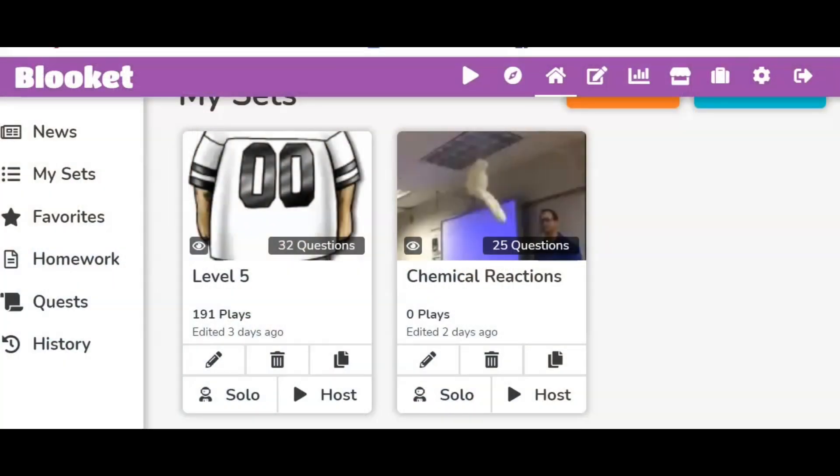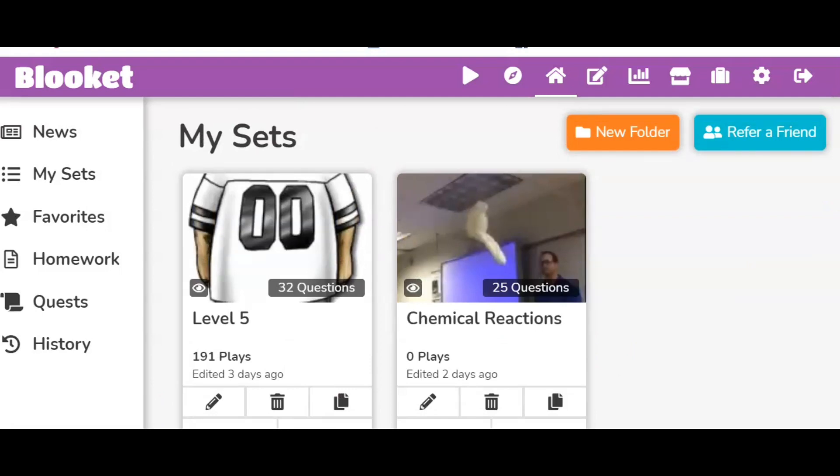Once you create your free account, here's the Blookit homepage. It's really easy to make your sets. You can import them from Quizlet, or you can type in your answers and add graphics. You can make a set in just a couple of minutes.